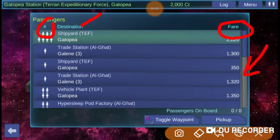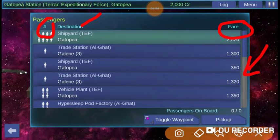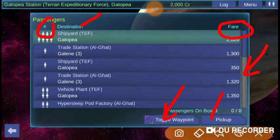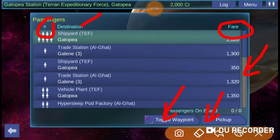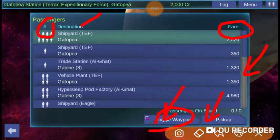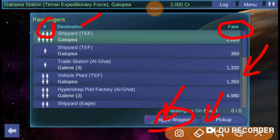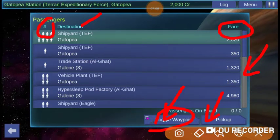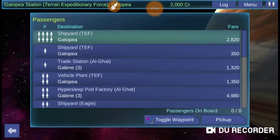Once you've selected the passenger you want to transport, you click on Toggle Waypoint and then pick them up. Toggling your waypoint allows you to more effectively take them to their destination. Let's get out of there then.